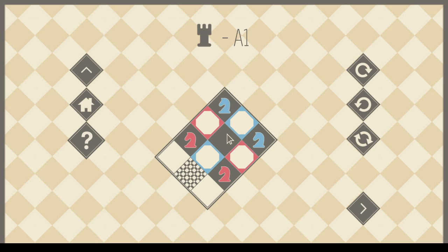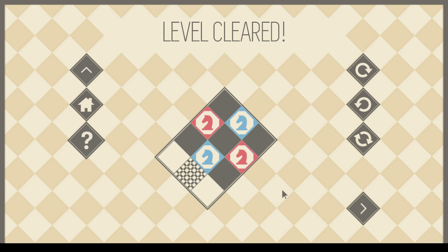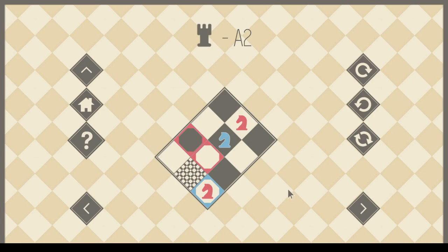My goal is to place the Blue Knights, and then place the Red Knights. With that in mind... yeah, that's a lot simpler. I don't know why that was so difficult the first time.